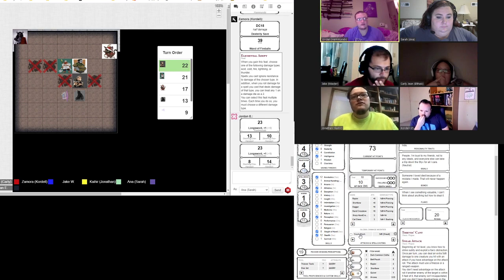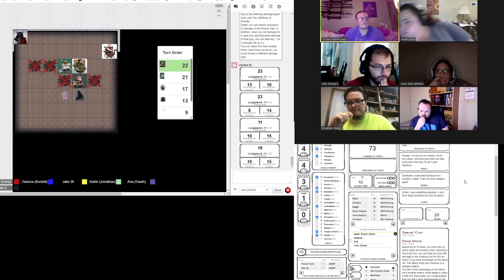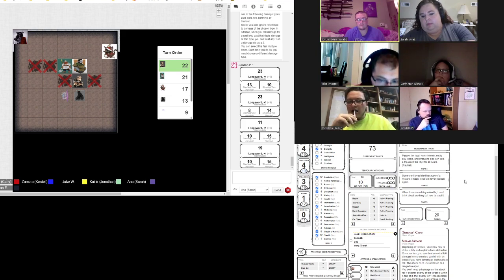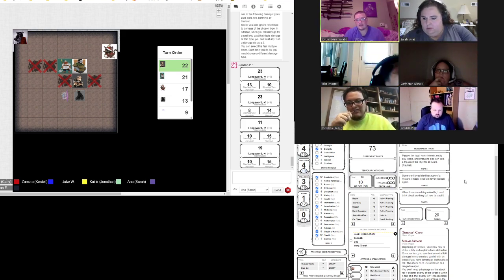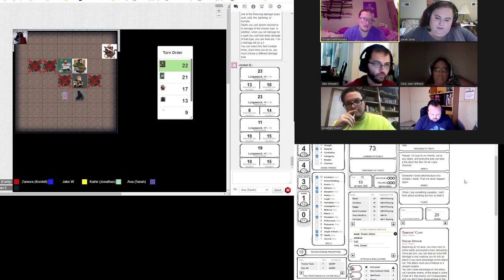I'll just use the first one — 13, splashing. And then I will use my second attack, which is a 19. Does that hit? That would be 10, splashing damage. It kind of just growls.